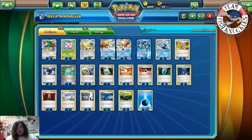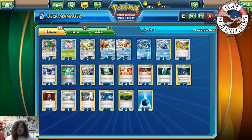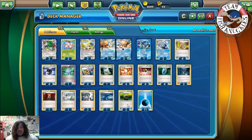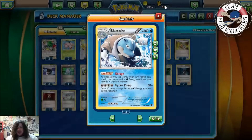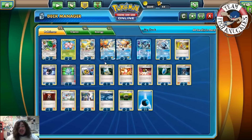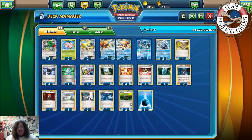Four Ultra Ball for consistency, four VS Seeker to reuse supporters. We've already covered Archie's, one Lysandre to bring up a Pokemon, one to three Sycamore, and one Rough Seas. Rough Seas is just a burn card for turn one — you play it to get it out of the way, and it can heal 30 damage from a Keldeo if they attacked it or Virbank Laser'd turn one. We play three to two Float Stones, mainly in case you're playing against Garbodor and they Lysandre up a Blastoise — since Blastoise has a full retreat cost, if you Float Stone it after they Lysandre you can retreat it. You can also Float Stone Keldeos so you can retreat for free if needed; hold on to Float Stones unless you have to play one turn one.